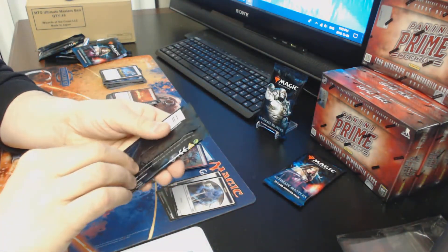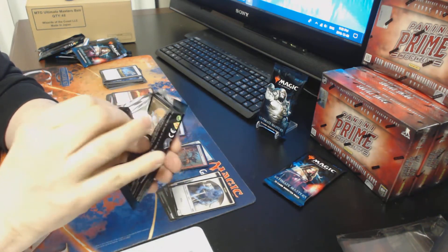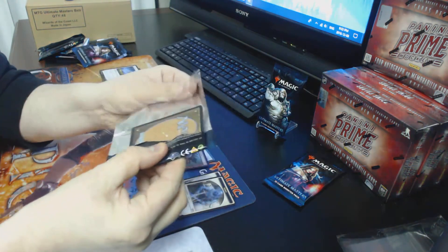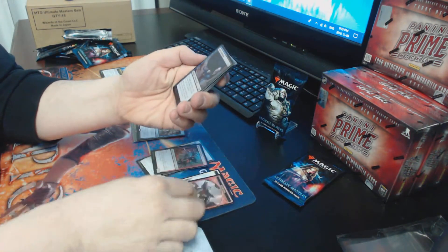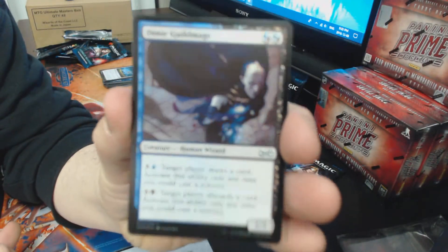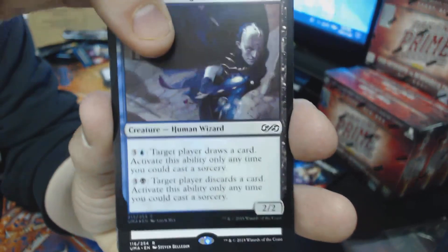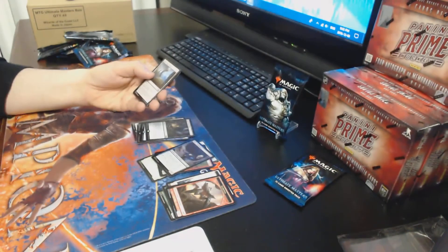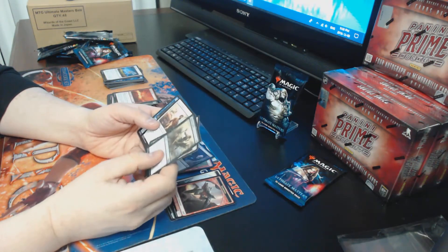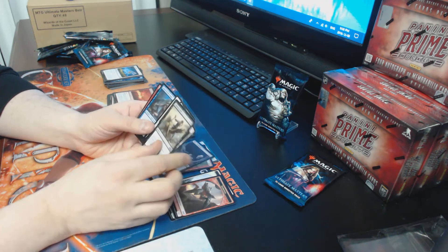I like opening them by pushing the cards up and keeping them tight — opens up nice. Third Liliana pack: Elemental token, foil Dimir Guildmage, and the rare/mythic is Spoils of the Vault — can't remember if there's any value there. Uncommons are Mana-Charged Dragon, Chainer's Edict — a good uncommon — and Heroes of Iora.